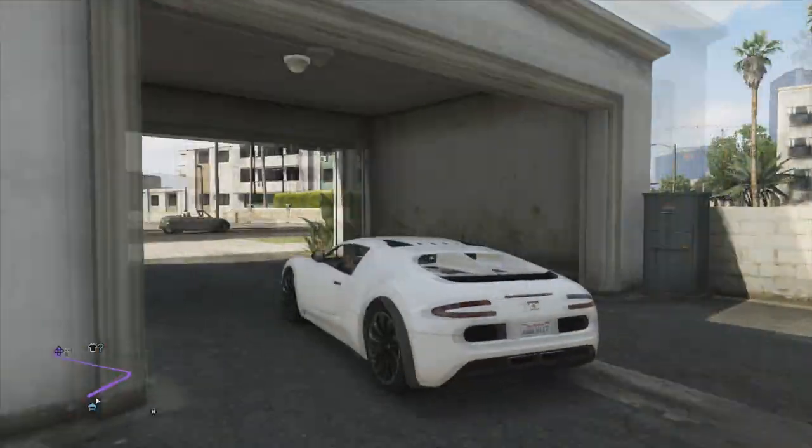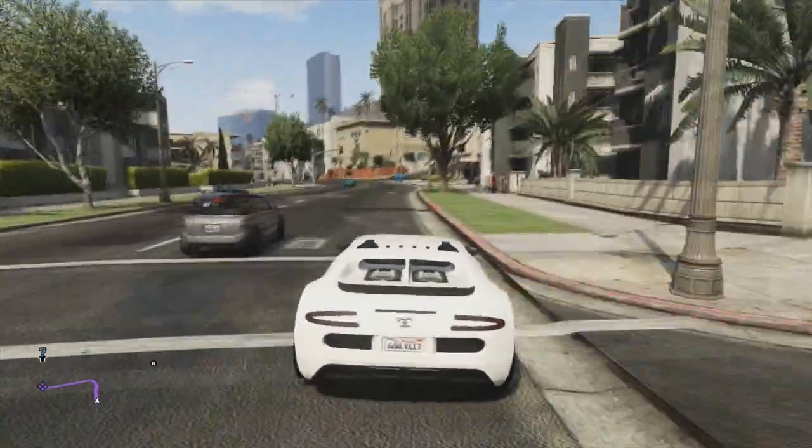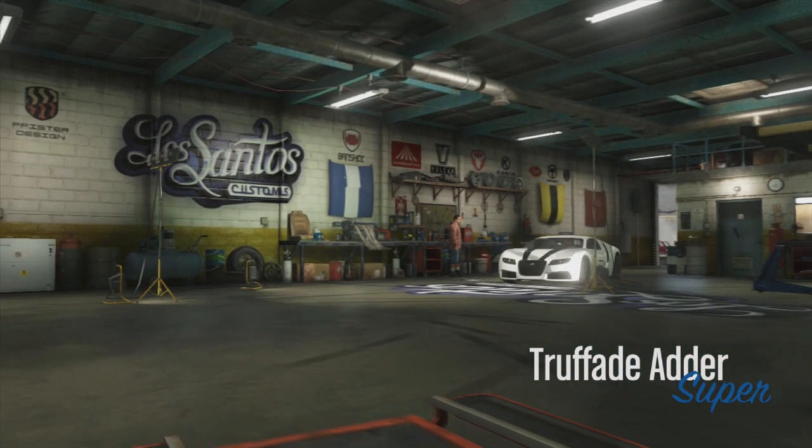Hey, what's up guys, welcome back to GTA 5 videos. Today I will show you the fastest supercar in GTA 5, which is the Truffade Adder, with a top speed of 250 miles per hour.